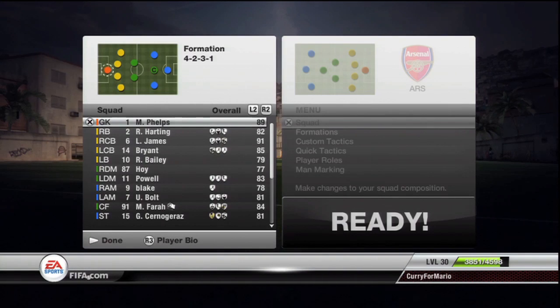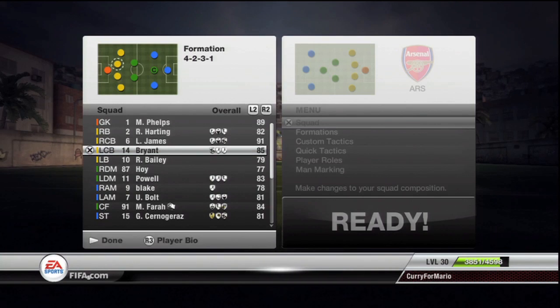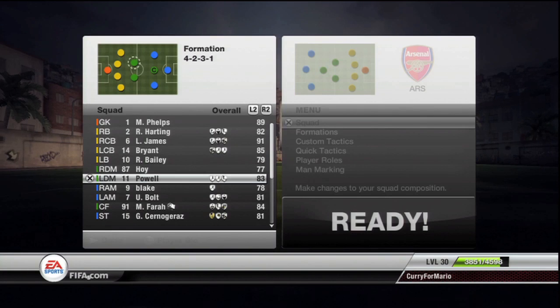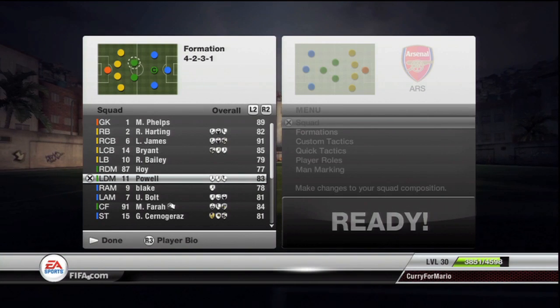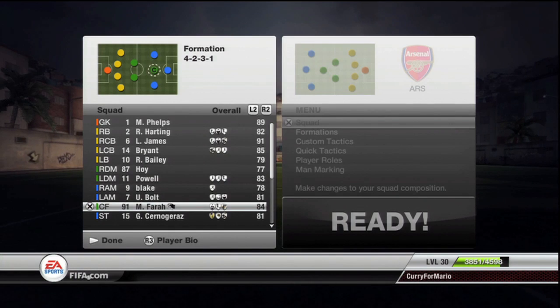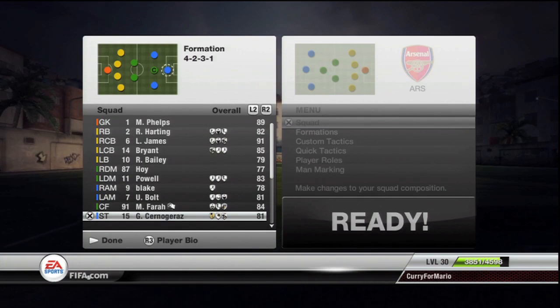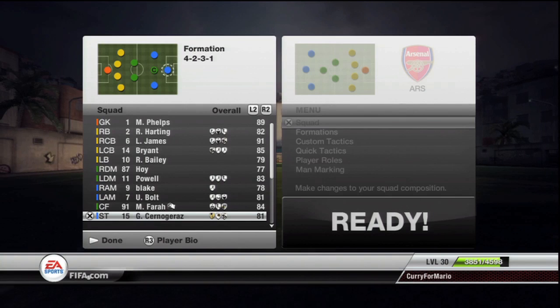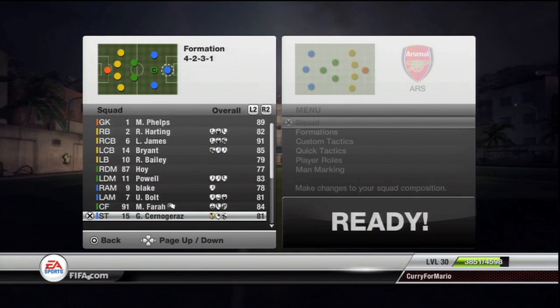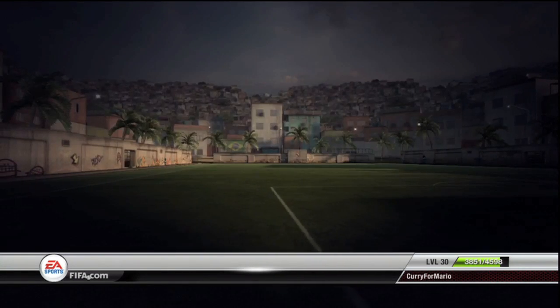So just a quick recap of the team: in goal Michael Phelps; right-back Harting, the gold medallist for discus; LeBron James and Kobe Bryant at centre-back; Ryan Bailey left-back; Hoy and Powell as centre-defensive mids; Blake on the right, Bolt on the left; Mo Farah centre-forward; and Kanogoraz as striker. Now I'm going to go online and play some matches and show you guys some goals I scored with this team.